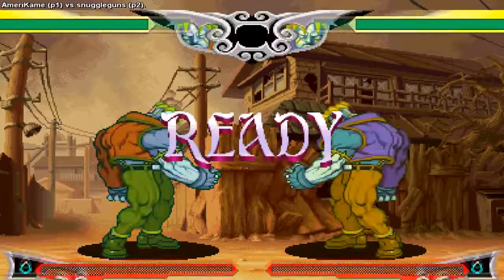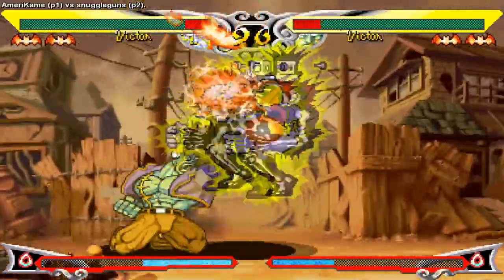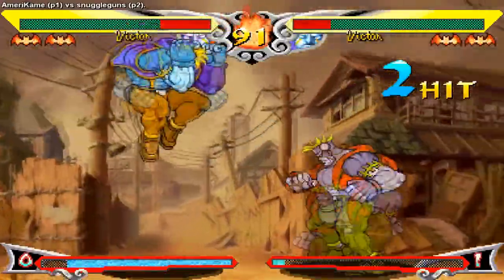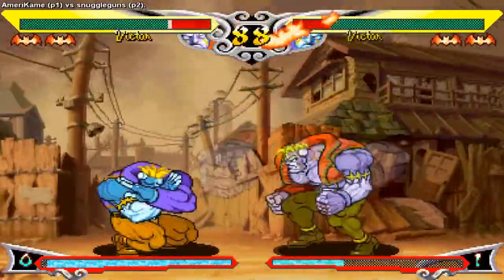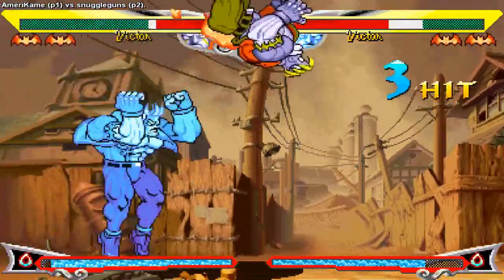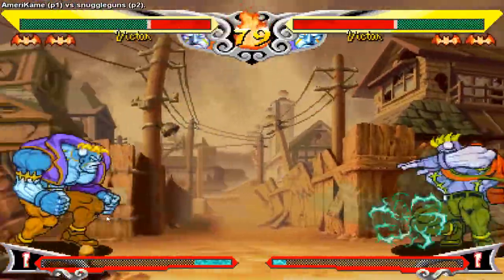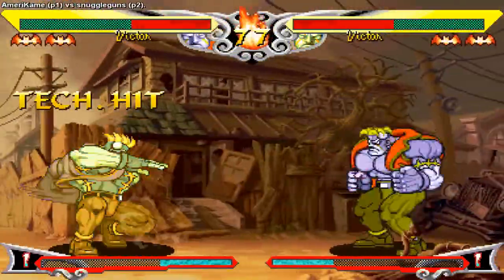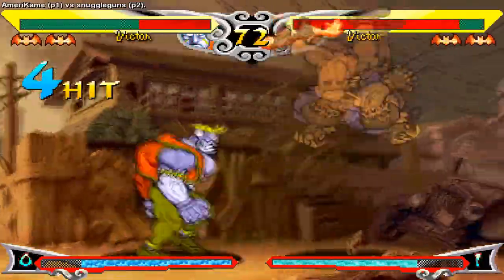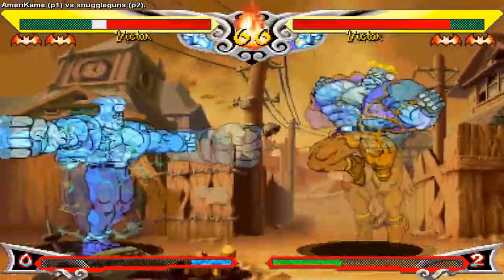I've always been under the strong impression that mirror matches in every game are just stupid. Victor versus Victor is no different. If you've been watching these videos up to this point, I don't need to go into this matchup too much — you know what Victor can do and what he can't, what his strengths and weaknesses are. Victor is very tall, so things Victor can do to abuse taller characters he can also do on himself. Honestly every Victor mirror I've played just revolves around who gets the first electric crouching fierce and then it snowballs from there. Instead of fighting your fellow Victor brethren, I recommend just inviting him out for drinks and talking over the dispute instead of slugging it out in the ring.